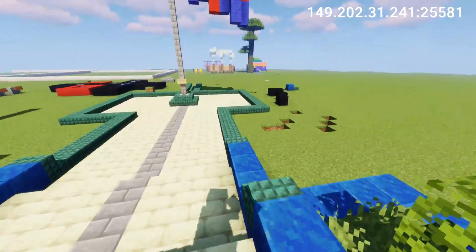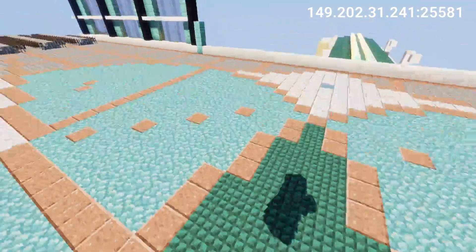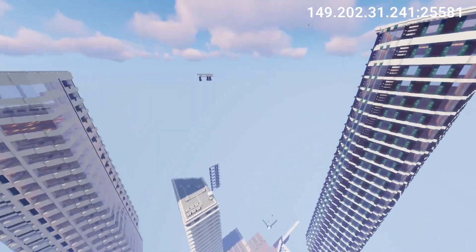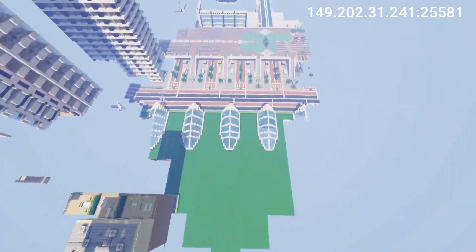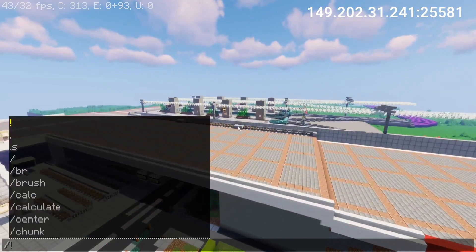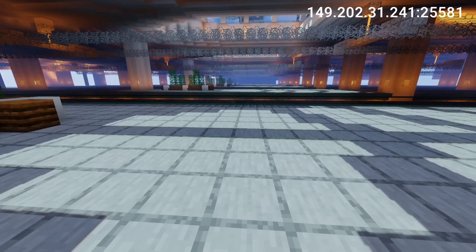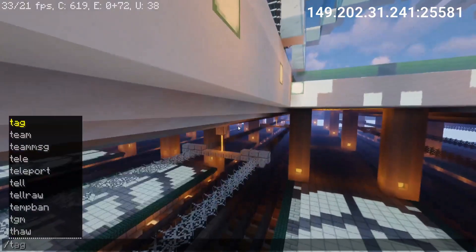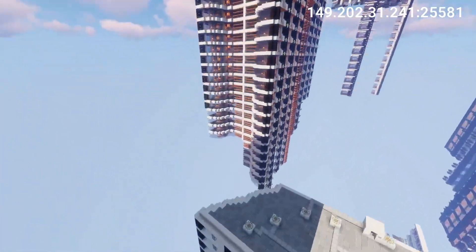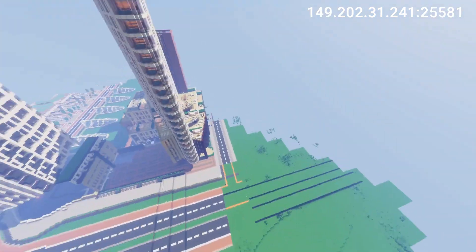That brings us to the actual city. When you join the server you can go to Warp Downtown. This is the actual city — downtown, as the name suggests, is the core of the city, where all the high-rise skyscrapers will be, as well as major transit hubs. You can see the tram here and the bus hub here. We have a train station down here as well. For now the downtown is kind of empty, but all the buildings do have an interior so there's a lot to explore. If you want to check all of this out yourself, just come on the server and do Warp Downtown.